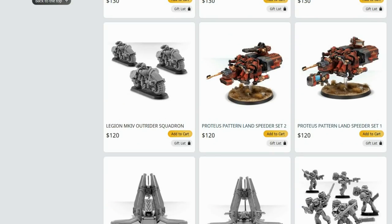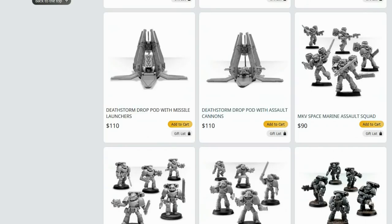Outriders - as we spoke about in the bike video, there are very limited circumstances where they're the better option over Javelins, so I would say look at avoiding them. Deathstorm Drop Pod with assault cannons - don't even know why that's in here or if anyone can legitimately take it, but it's not a great option. Avoid.